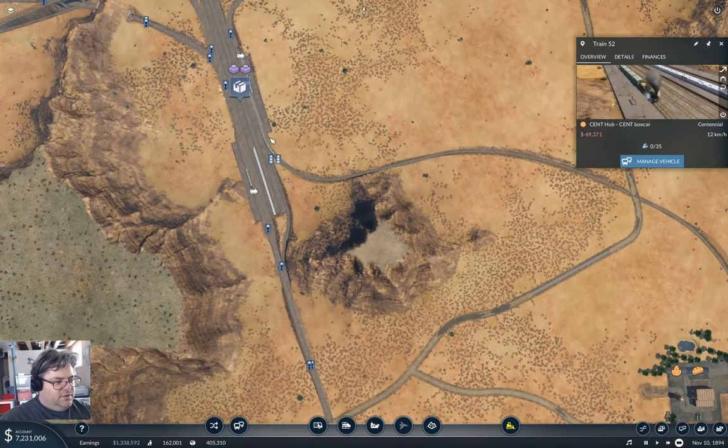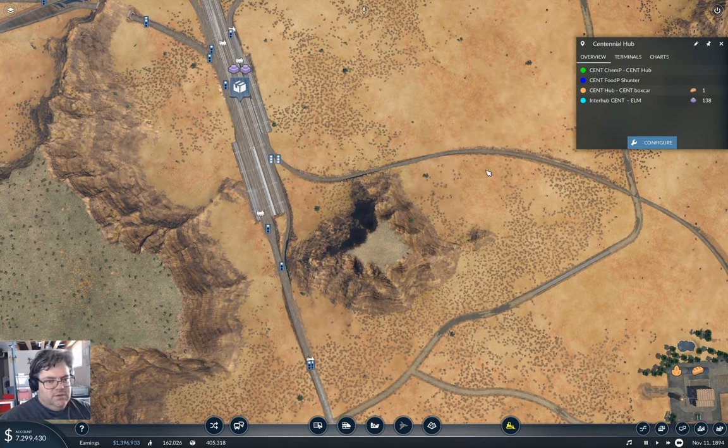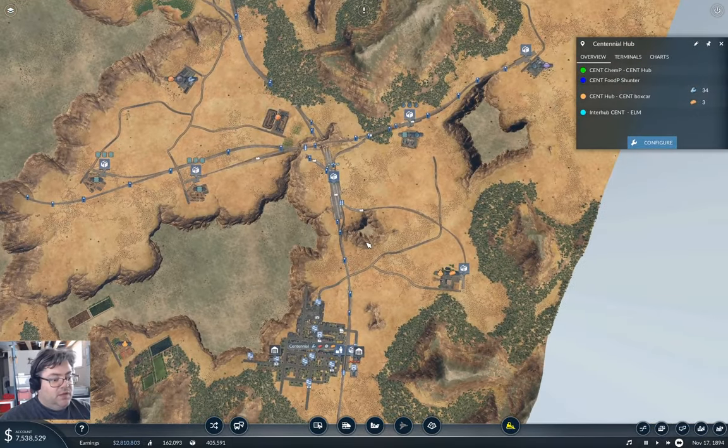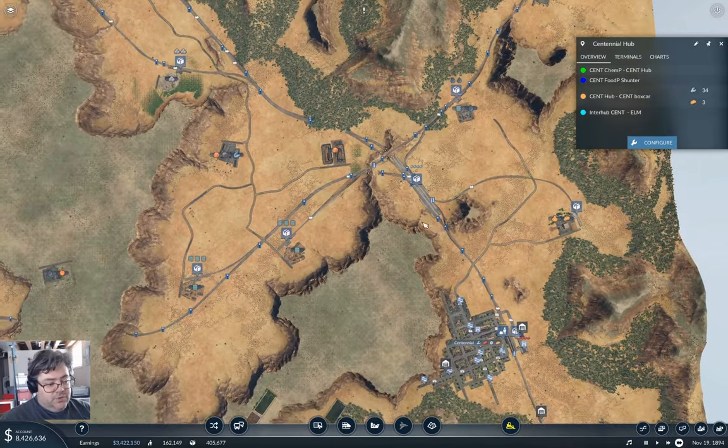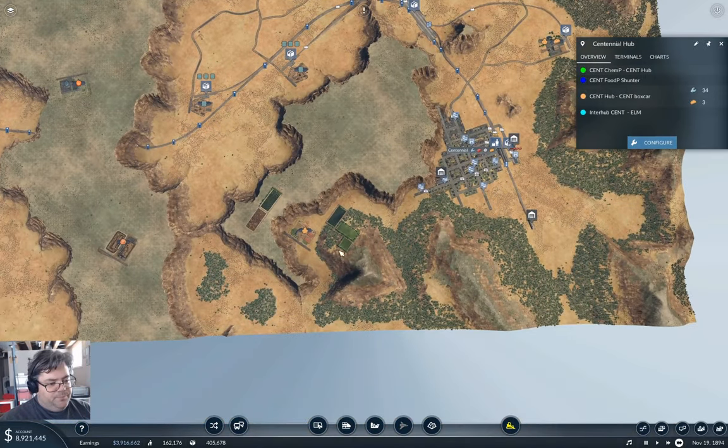We've got three food - it's going to be picked up by the next box car. Yeah, so that is in fact going to work out nicely.